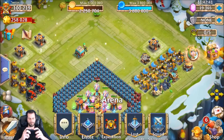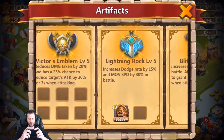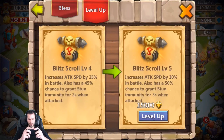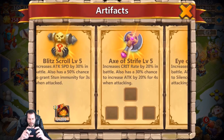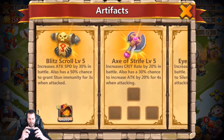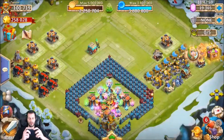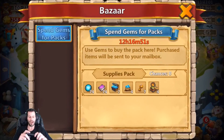I need to put my Anubis in an artifact as well — I forgot about him. Let's open the Blitz Scroll and level this up to level five. Now all my unlocked artifacts are level five. I'll go ahead and toss Anubis in the axe, because that's why I like Anubis. Make sure you guys do not forget!